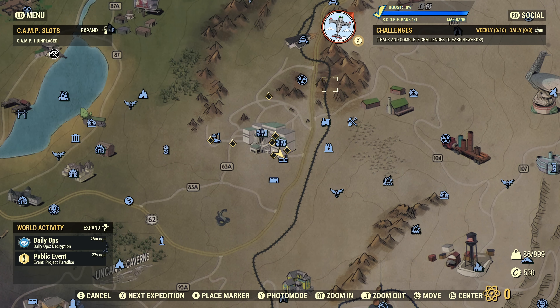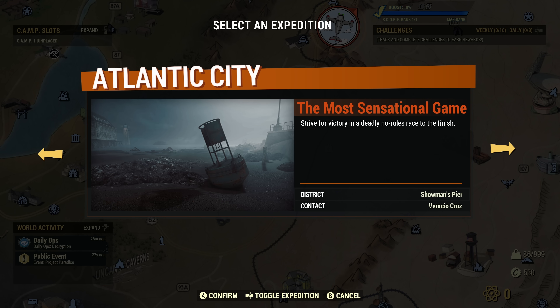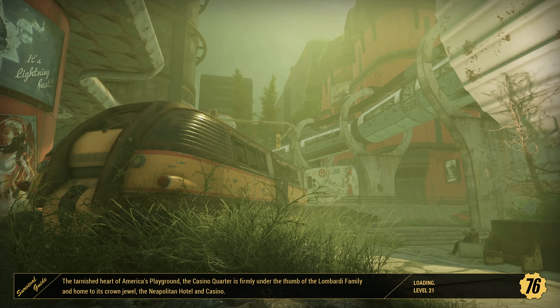Head over to your map, select expeditions, and choose Atlantic City, where you have two new options available. These are two new missions. The format for these is pretty much exactly the same as the Pit missions - they're split into different stages, with each stage varying each time you load up an expedition.